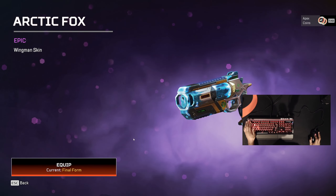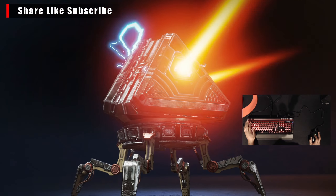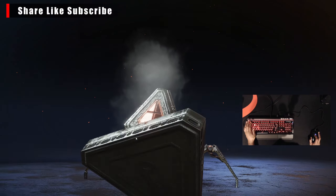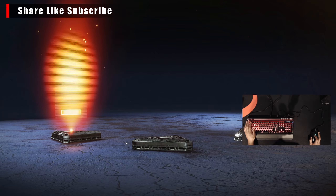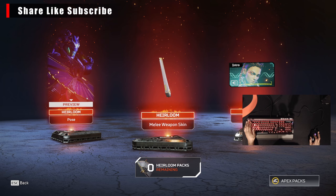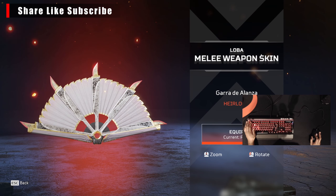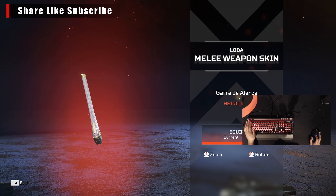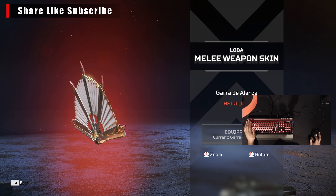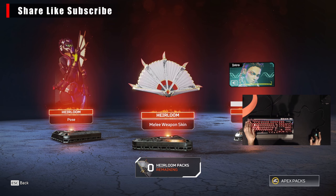Let's go — I'm gonna equip that, I definitely like that Longbow skin. Let's get our last item here, the Arctic Fox for the Wingman. Alright, and now for what we came here to do — here it is, the Garra De Alanza.